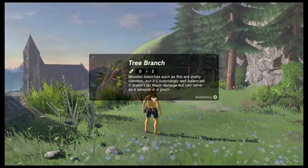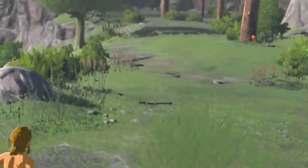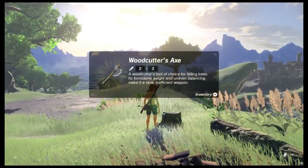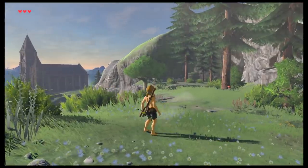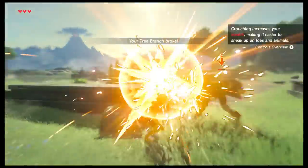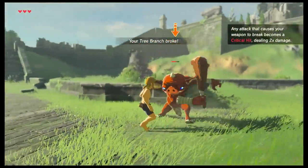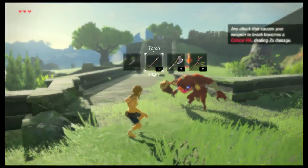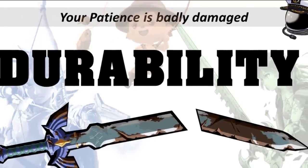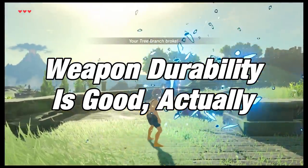I'm serious. Putting the stick here was smart because it conveys so much so easily. One: collectible items will sparkle on the ground. Two: you will collect multiple weapons, since it's safe to assume you won't be using a stick for the whole game. Three: if you're really paying attention, you know that weapons will break since the stick isn't going to last very long. This video is not the place to go into the weapon durability discourse because I've already made a critically acclaimed video on the topic. Just know that weapon durability is good, actually.